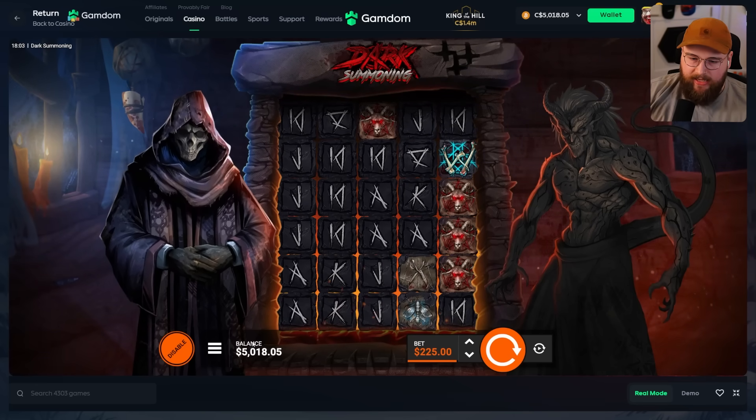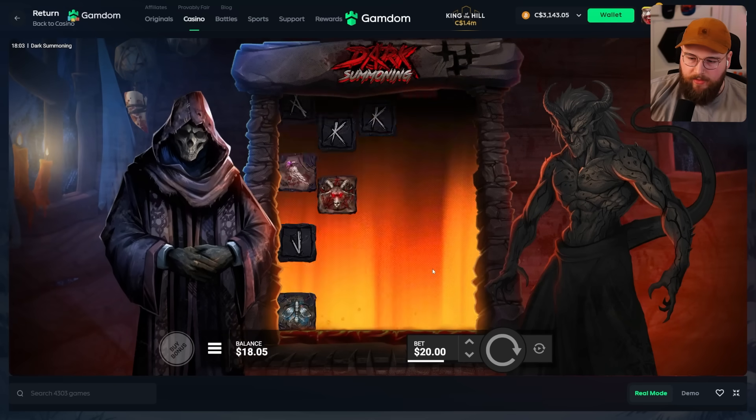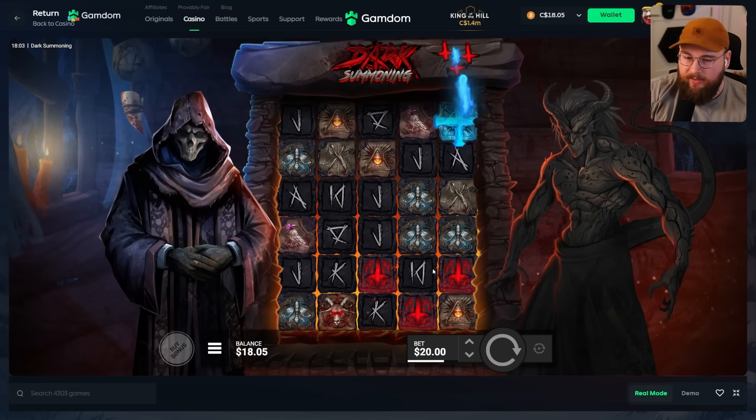It kind of reminds me of other Hacksaw slots that do a similar build-up mechanic. I'm gonna go down to 5k because my plan is to do a 5k super buy all in and just hope it goes crazy. 225 spin — dead. All in, let's see how it goes. 5k buy — so it's a 250x to buy into a super bonus. We need 5k to get our money back. Either way I'm gonna be done after this because I'm definitely not redepositing.